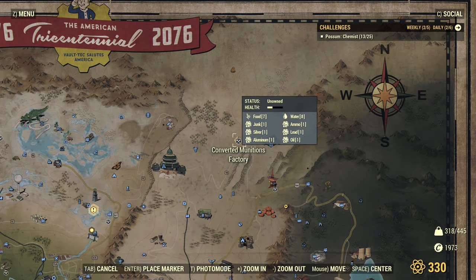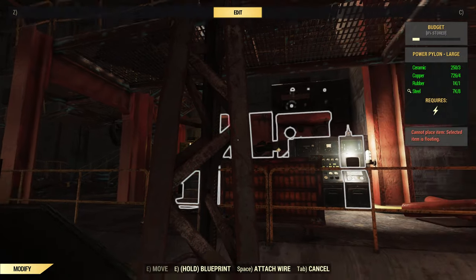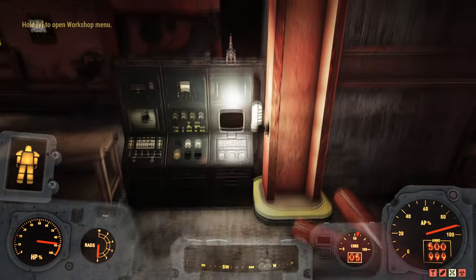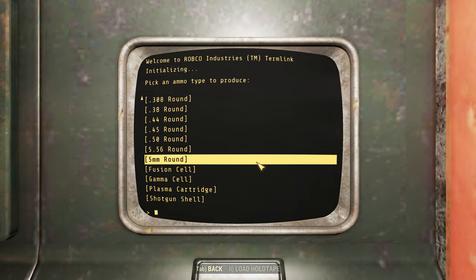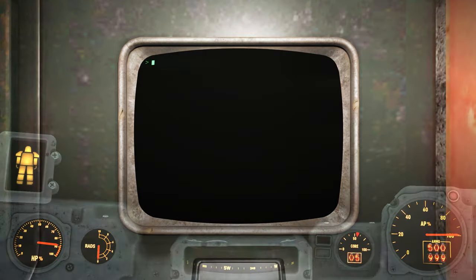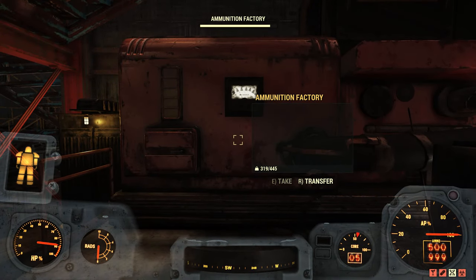Finally, I also want to mention the Converted Munitions Factory at the north of the Savage Divide, which is a workshop that will basically just print free ammo for you. Take over the workshop, build a generator to power up the terminal, go into the terminal, and select what kind of ammo you want to print. Just like Hemlock Holes, it's taken on most adventure servers because it's passive ammo generation, and it is somewhat limited in ammo types and fairly slow.